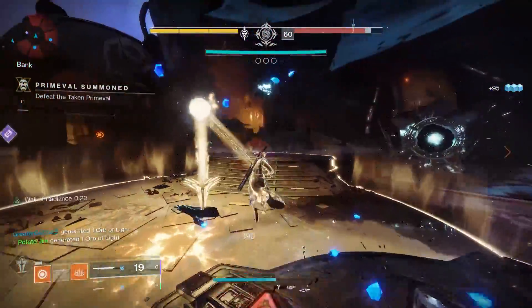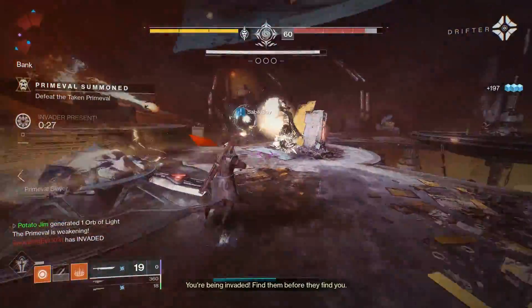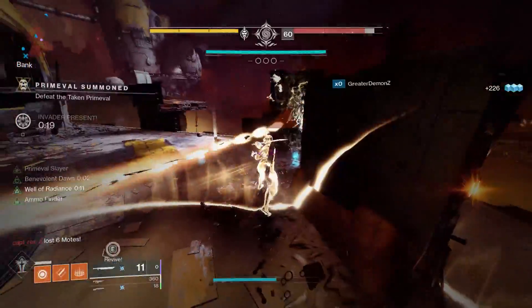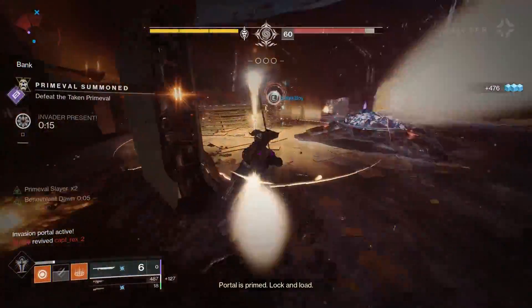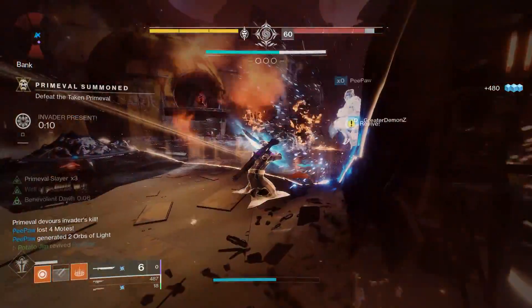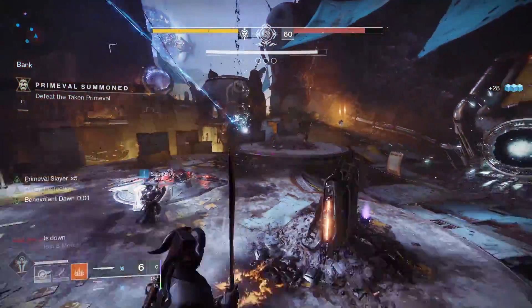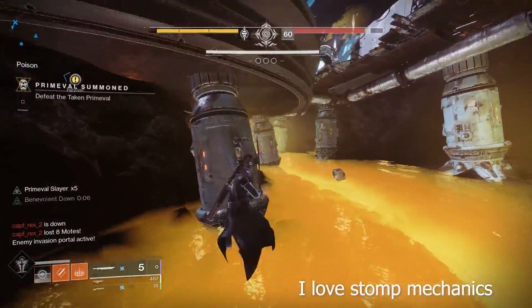I wish Bungie would separate this perk depending on the enemy — for bosses, apply the buff duration for longer, maybe 12 seconds, considering you cannot disorient them. For champions and everything else, keep it at 6 seconds where the disorient effect makes up for that. Everything I was doing with Honor's Edge and Flash Counter would be better on the tank class — if I was using Strongholds, that would have allowed me to heal myself even after taking all that damage by simply blocking with that Crest of Alpha Lupi exotic perk.